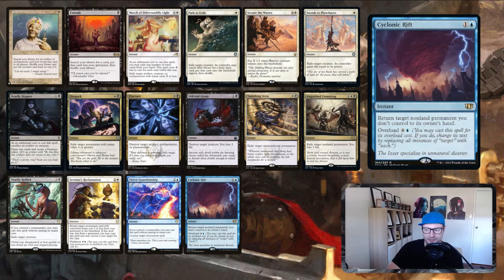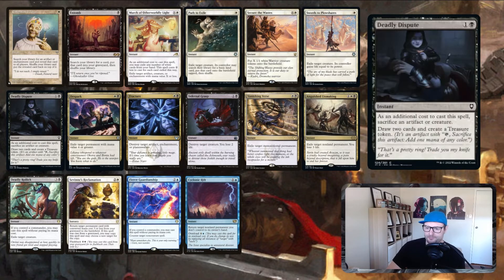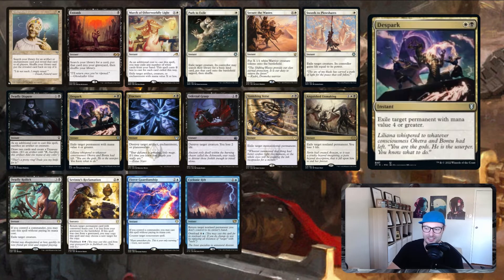March of Otherworldly Light, Path to Exile, Swords to Plowshares, Cyclonic Rift — great removal. Secure the Wastes: X mana, put X 1/1 white creature tokens onto the battlefield, which you can tutor with Spellseeker. Next turn you can go X equals five, making five tokens and blockers, or do it at instant speed to protect your life total. Deadly Dispute: sacrifice a creature — probably a 1/1 — or an artifact, create a treasure token, draw two cards. Basically Ancestral Recall.